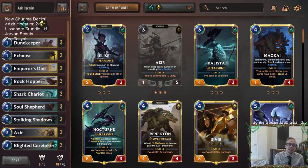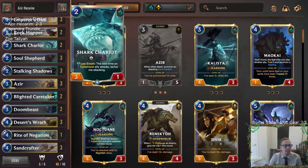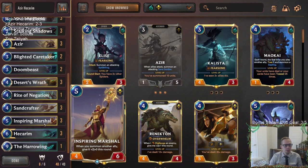There's our Azir Hecarim deck—it has some holes. As we saw, the very large Overwhelm units—whether it was Trundle, They Who Endure, or a bunch of Sejuani and Renington—that kind of stuff. Three different Freljord decks with a lot of Overwhelm was really difficult to block. I think I liked having the Doom Beasts in there. We probably don't need three Rockhoppers and Caretakers, but Rockhopper and Caretaker are both awesome—we saw that last game. Caretaker with Soul Shepherd or Inspiring Marshal—turning things into 4/1s with Inspiring Marshal—that was nice.